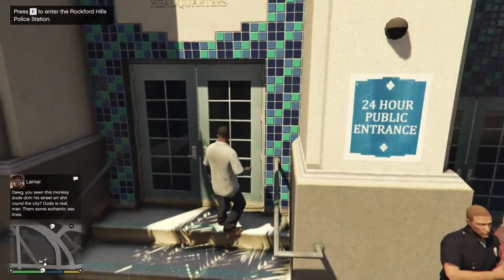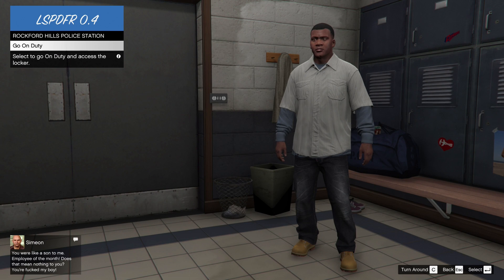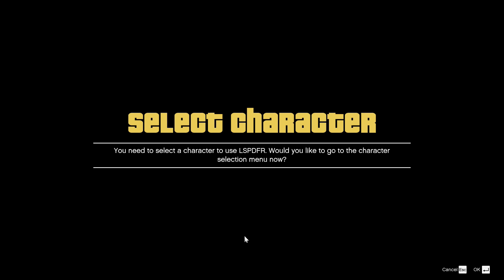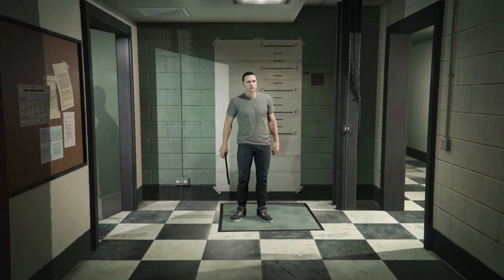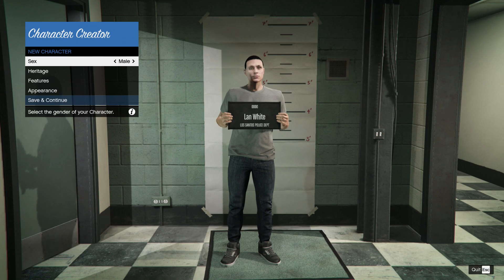We're going to walk into the station. We just want to go ahead and select 'go on duty.' It should prompt you to go to the character selection menu, since we have not yet created a character. This is going to be the same creator as GTA Online, so you can really customize your character however you want to.